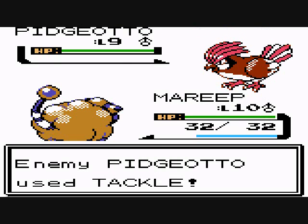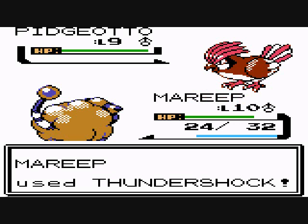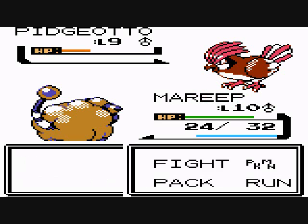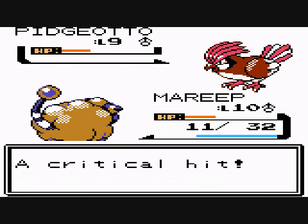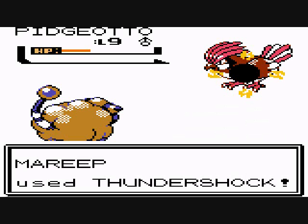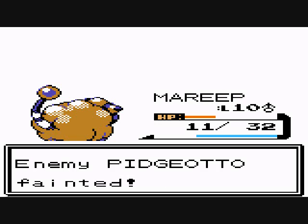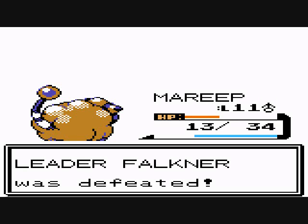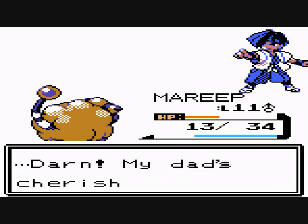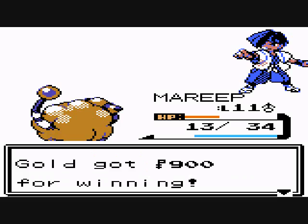Next Pokémon — Pidgey at level nine, moves Tackle, Mudslap, and Gust. I wonder how it's a Pidgey at level nine when my Pidgey's like level 12 and hasn't evolved — that's like some kind of glitch. Anyways, Pidgey is fast so he uses his moves first. These Pokémon don't have any held items. This is a very easy gym if you have Mareep with Thundershock.